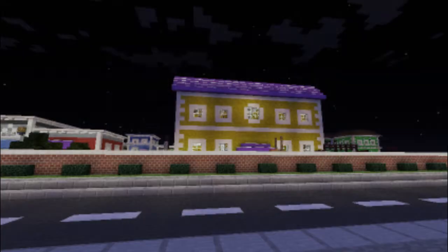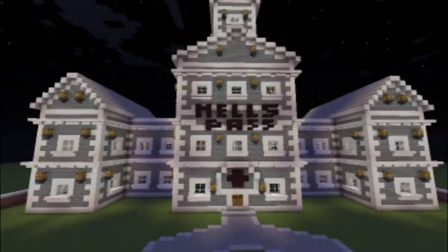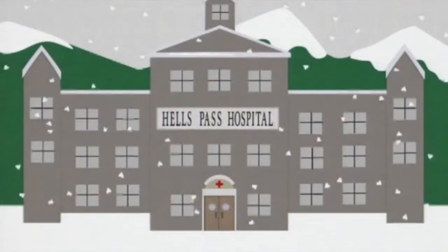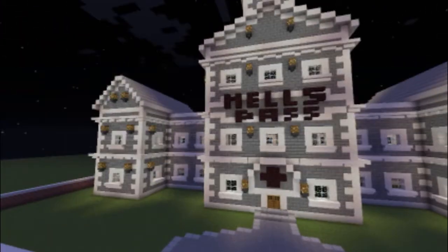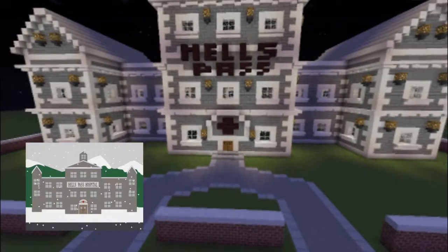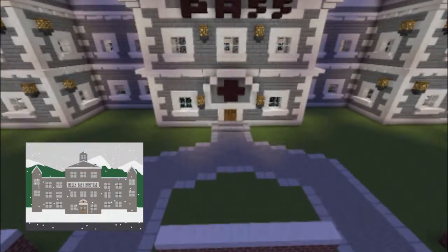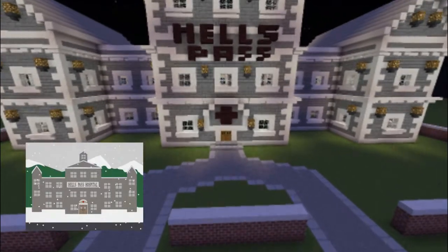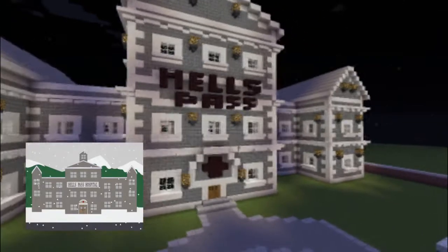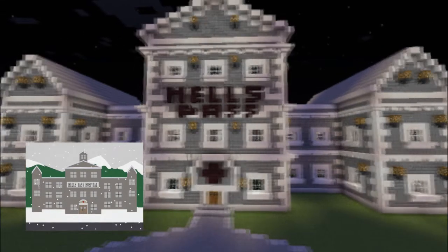Let's change our view here. You can see the school right now. Of course, Hell's Pass Hospital — a very famous location from South Park. I'll go ahead and throw up a picture so you can see what it looks like. I made it. It doesn't have as many windows as the picture, I don't think. Some of these new buildings I had to make a little bit smaller, because really how I decided how big a building is going to be is by the windows — a two-by-two window has been the standard across all the buildings.